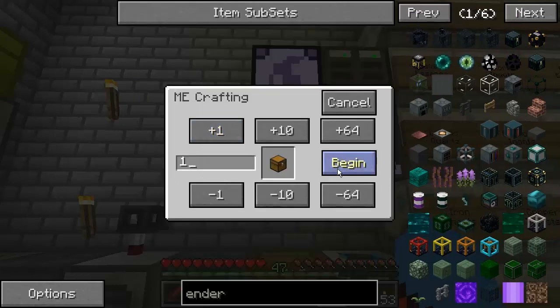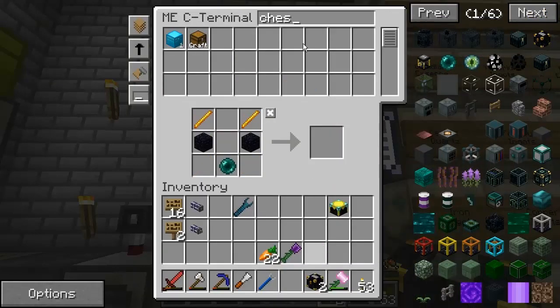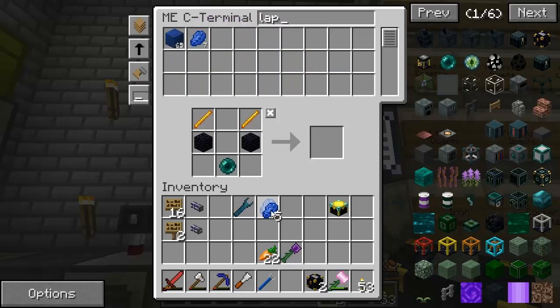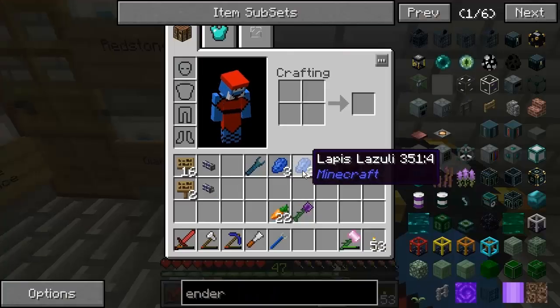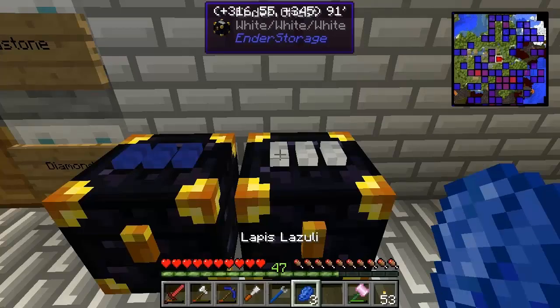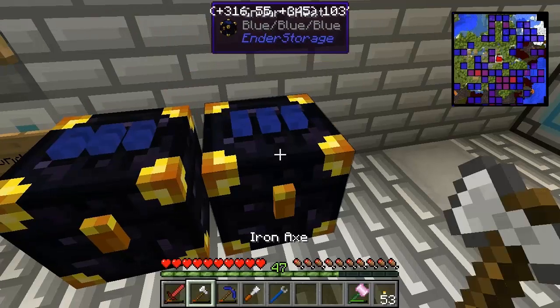There we go — there's the ender chests. And if we've got any yellow flowers or anything — flower... No, we've not even got a flower. We've not got any dye. Oh well, I'm going to have to use lapis and the blue colour on this one. Black. There we are, blue. Now this will definitely hopefully work. And you can see both of them open there — it's brilliant.